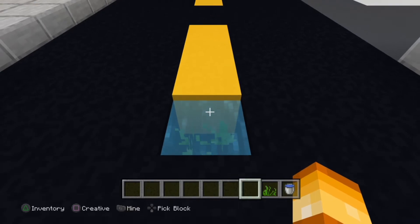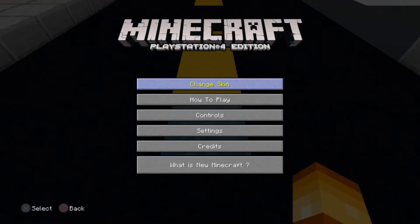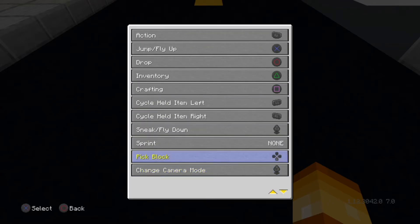Now in order to do this glitch, you just have to make sure your pick block is on. To do that, go to Help and Options, then Controls, and scroll all the way down until you see pick block. I made mine the bottom d-pad — you can make it any d-pad you want, but I wouldn't recommend any other buttons or things would get confusing. I'd recommend any button on the d-pad: up, left, right, or bottom. I just went with bottom d-pad.